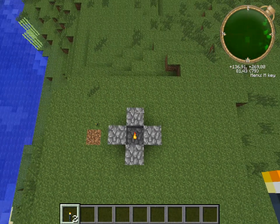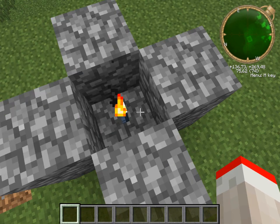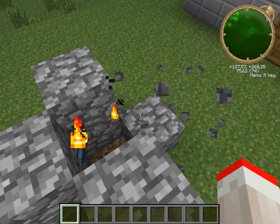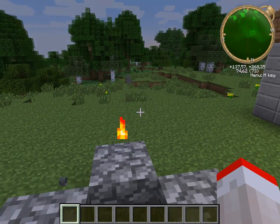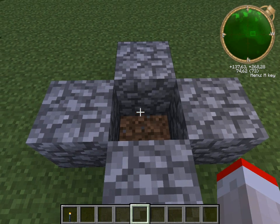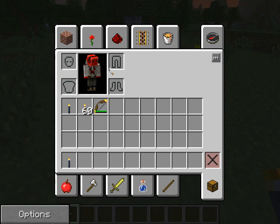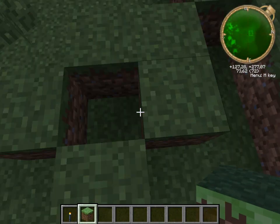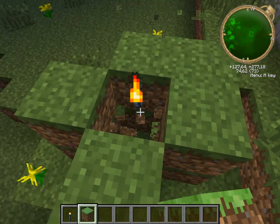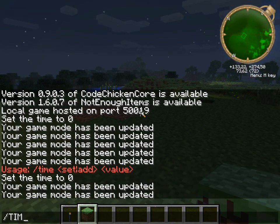Here we got another example because this is actually pretty interesting. The smart torch will not work if there is a block above it or on the sides — not under it. So if we break this block then it will go over here, then there, then there, then there. But if I break this block it will just pop up. So it won't work if it is underneath something. It's the same thing here — boom, boom. Well now it will work. So yeah, that was a look at both mods.